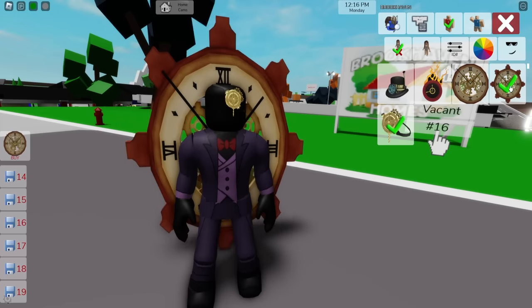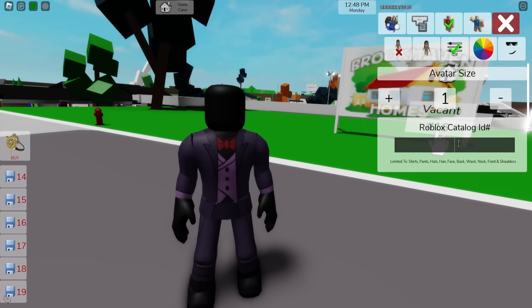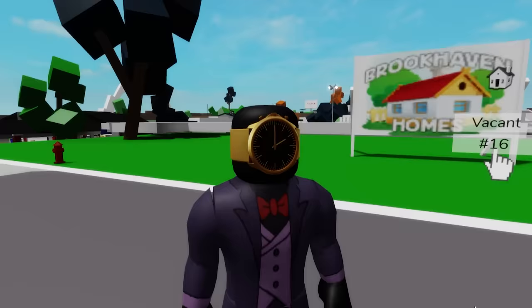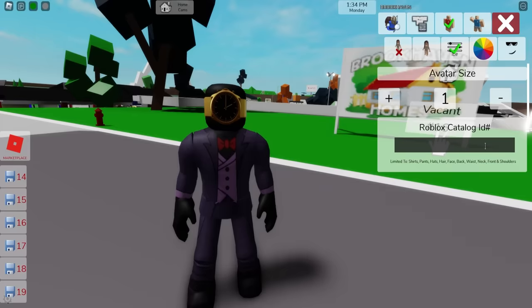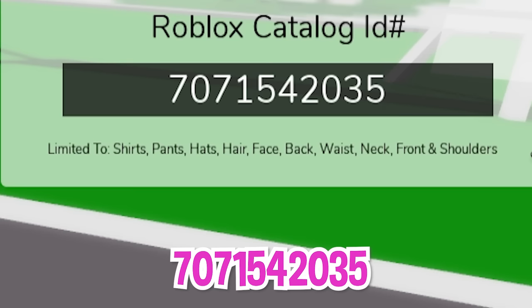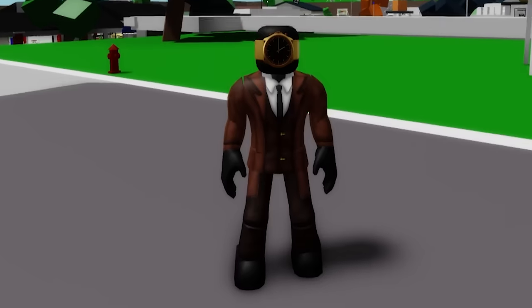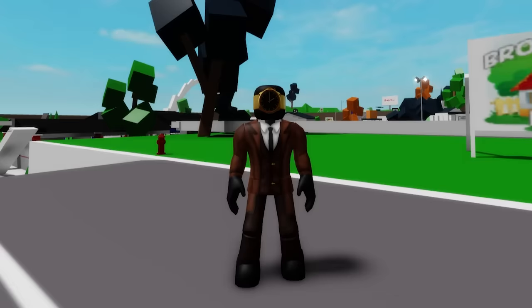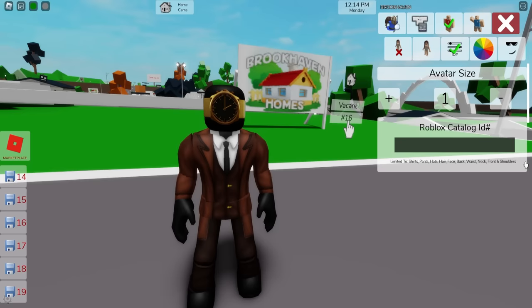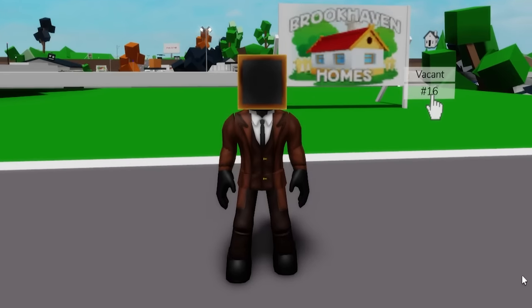After deselecting all previous items, let's reuse ID code 6128359370 to place the golden clock face on our avatar. On the ID box include code 7071539886 to place this fancy brown suit, followed by ID code 7071542035 to add the matching brown pants. Here we have our brown character ready for Skibidi multiverse. You can also try ID code 1441013 4108 to get a square box head effect instead.